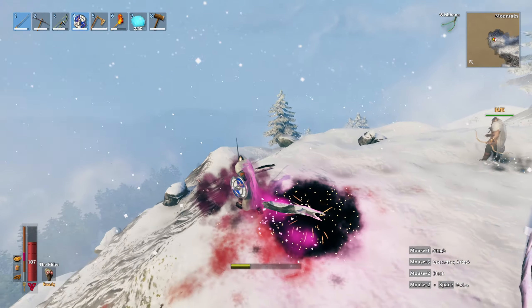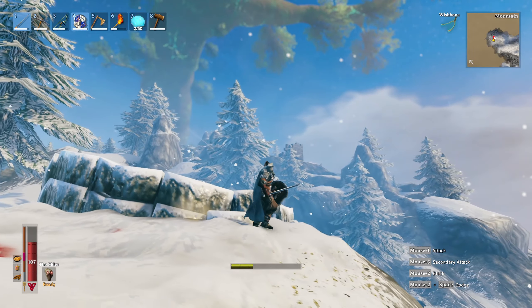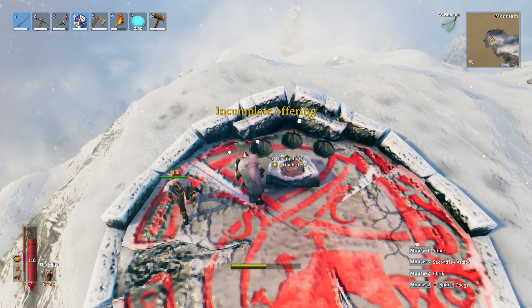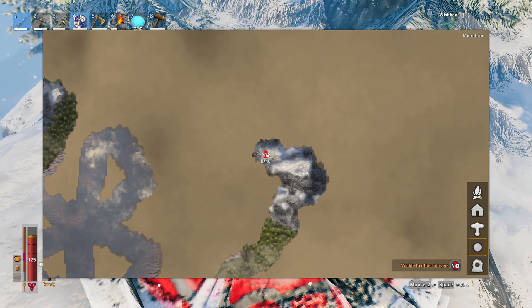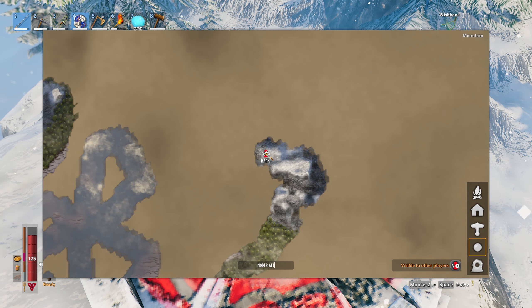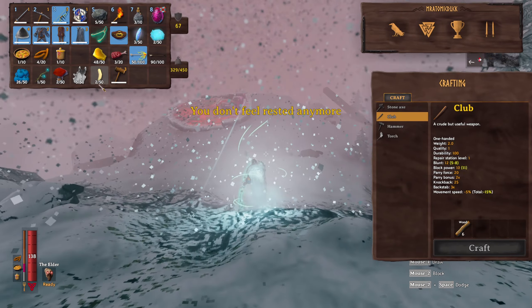I'd recommend a set of silver armour for this fight and a wolf fur cape. With other fights you might get away with upgraded lower-tier armour, but for this one it can really help to have that extra frost resistance from the silver armour. Moder is going to hit you with frost damage, so anything you can bring to reduce that will aid you significantly. I also recommend frost resistance meads, which can be made in your cauldron and fermented in the fermenter.